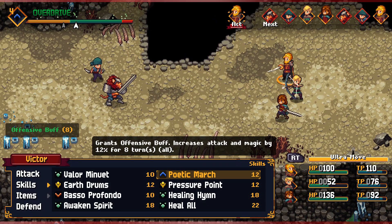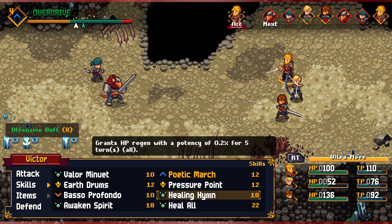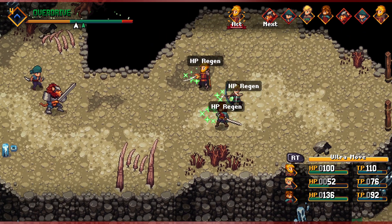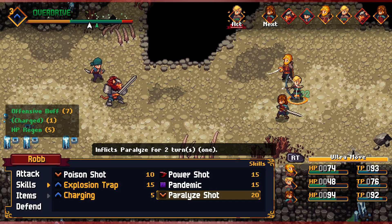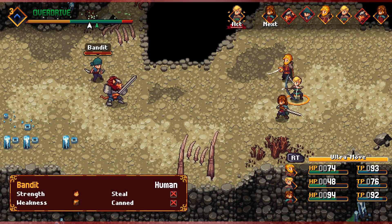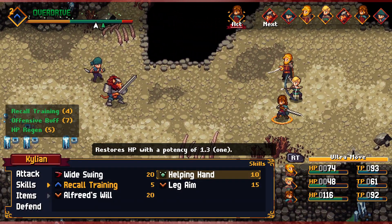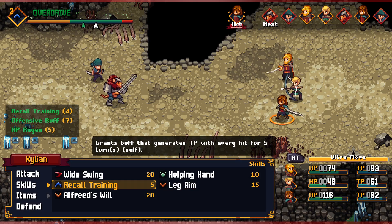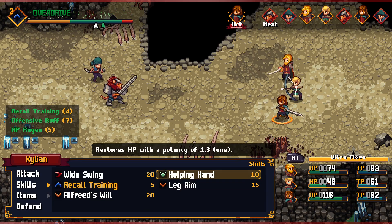For Victor, let's focus on some damage. The alternative would be Healing Him — five turns of HP regen for everyone. Let's get that buff going. Now we're all set up and can really get started doing some damage to this bandit minion. We'll use Power Shot on Rob. For Kylian, the bandit has no debuffs — we could lower his defense for 20 here, or use Helping Hand on Rob. Let's do that.